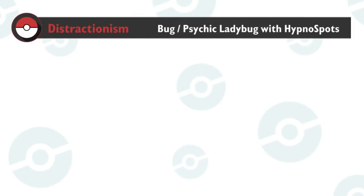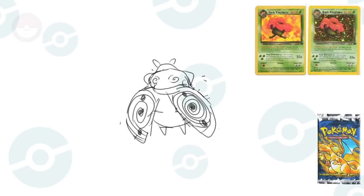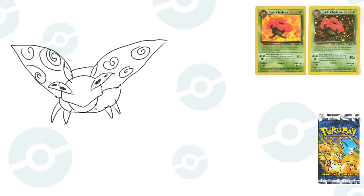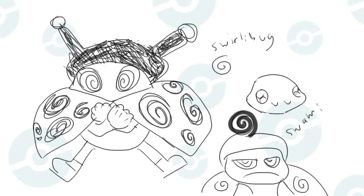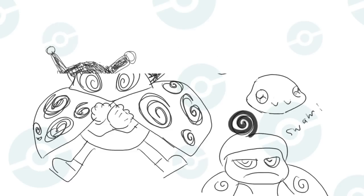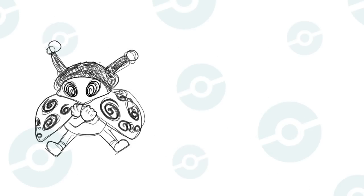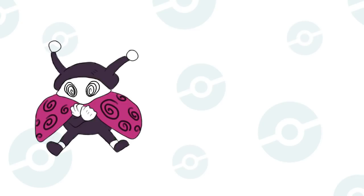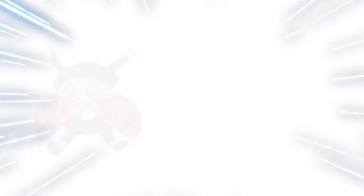Distractionism suggests a Bug/Psychic ladybug with hypnotic spots. This one stumped me for a while. I wanted to avoid similarities with Ledyba and Ledian, but ended up with something similar to their beta designs — whoops. If you match Volbeat, Umbreon, Beta Ledyba, and Poliwrath together, you might end up with something like that — unintentionally, of course.